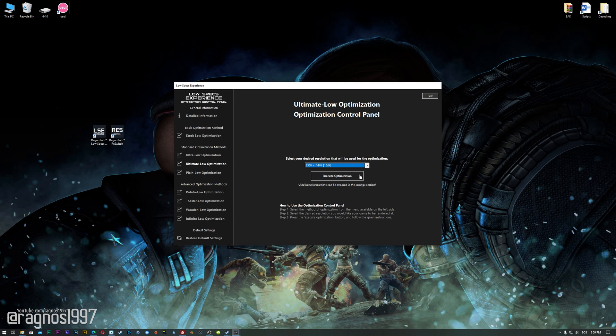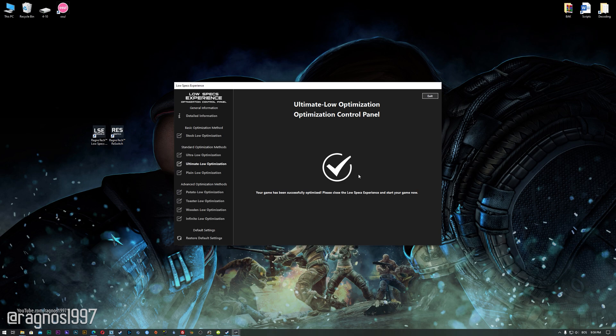Once you decide which optimization method and resolution you are going to use, press the execute optimization button and then start your game. Also, if you are not satisfied with what you see, simply choose the restore default option, which will restore your game to default settings.